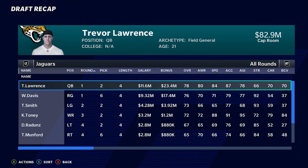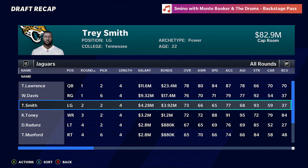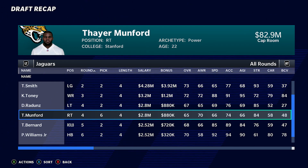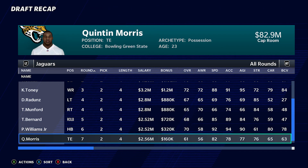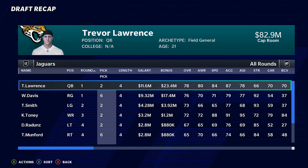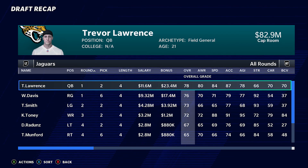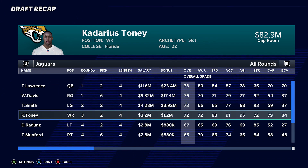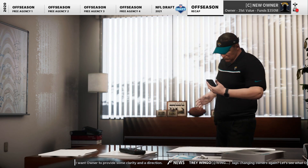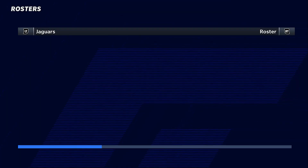Here's everybody we got. First pick of course Trevor Lawrence, then a right guard, left guard, a wide receiver, a couple more offensive linemen, a right outside linebacker, halfback, and we ended with a tight end. We've got four players at 70 overall and two first round picks. This is looking pretty good - now we've got to adjust our roster and see who's going to be plugged in where.